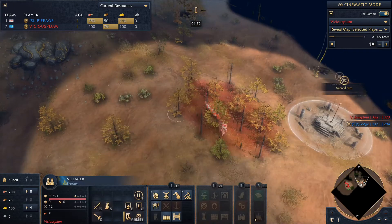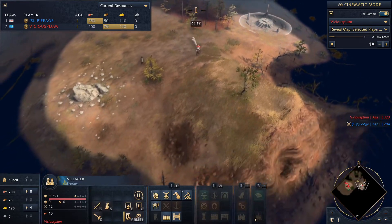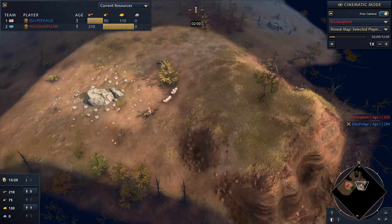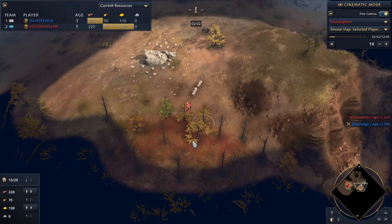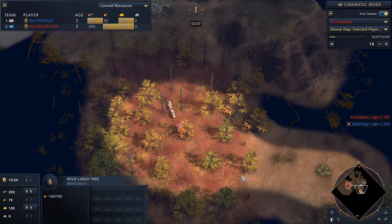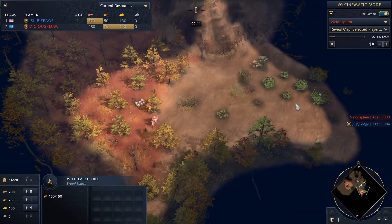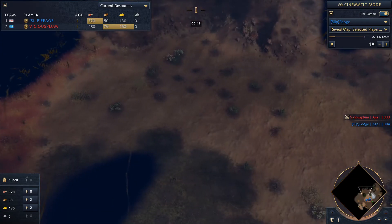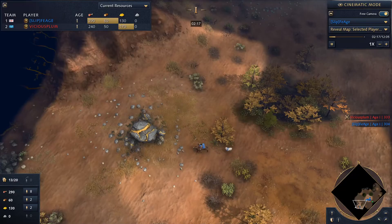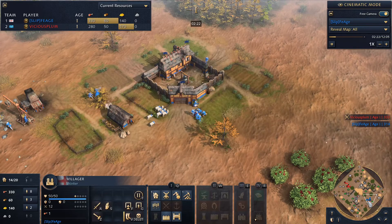Let's have a little look at what our players can see. Vicious Plum has a good bit of scouting around his TC, going around getting these sheep. The sheep follow your scout in this game — you don't have to worry about them getting home unstolen — and you've got these nice sneaky forestry areas as well. Over at Fee Age, slightly less of the map explored, still going around doing what he can, getting a few sheep.